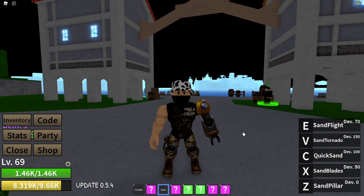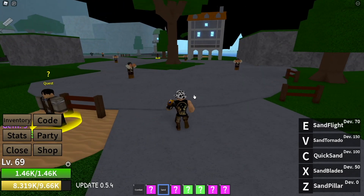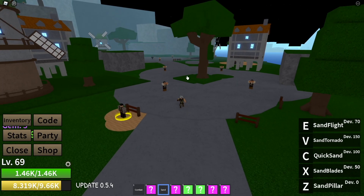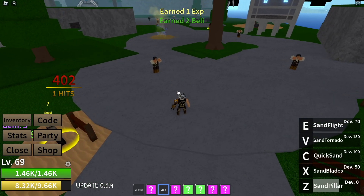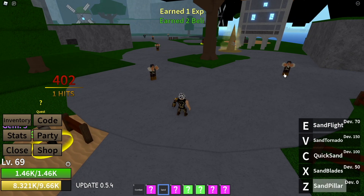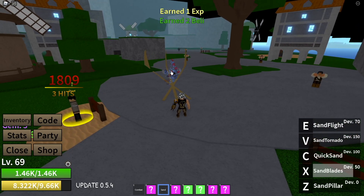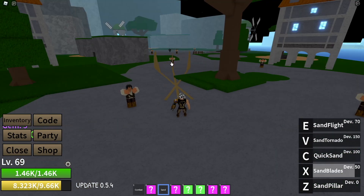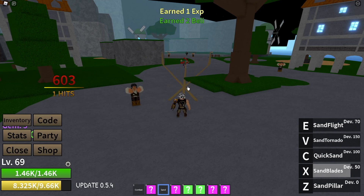Now we have the Sand Fruit, and this one is cool as well. Our Z, the Sand Pillar — you can aim it wherever you want. Quick cooldown too, you just keep doing this over and over again. Good fruit to grind with. Next up is Sand Blaze, our X. You can hit multiple targets, but it's hard to hit. Sand Blade is decent.